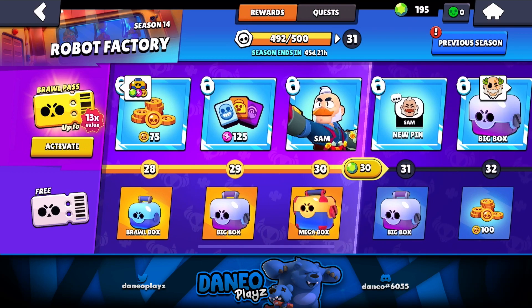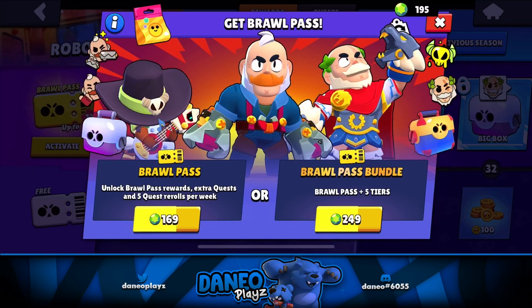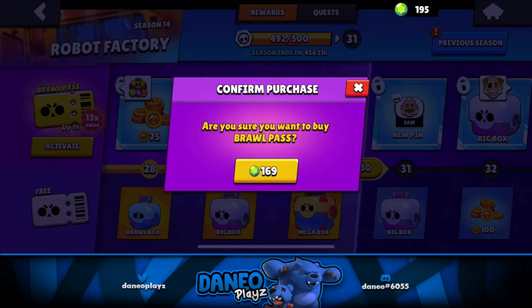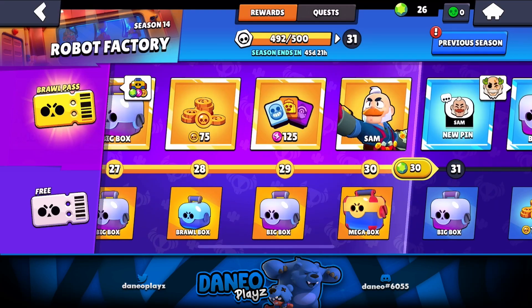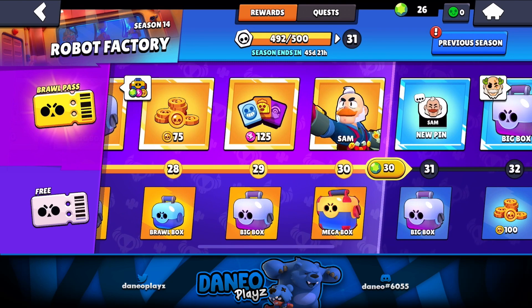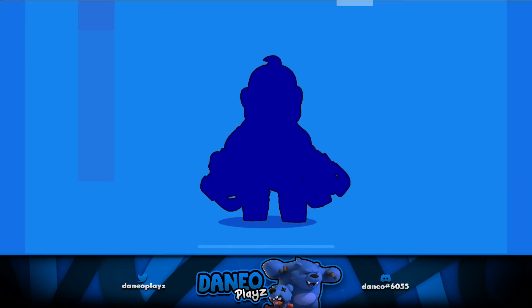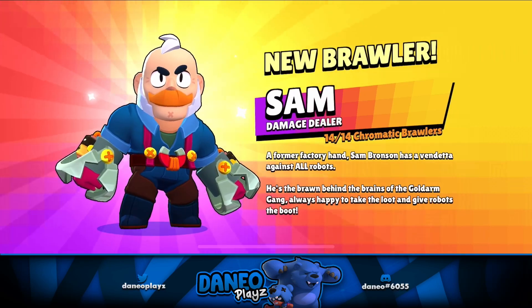All right, guys — Sam, the newest brawler in the game. All I gotta do is unlock this Brawl Pass. 169, I got that. There it is. I guess it's just time to unlock Sam. Let's do this. There it is — Sam, the newest brawler.